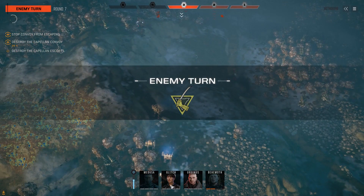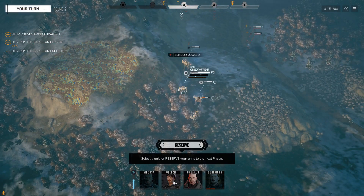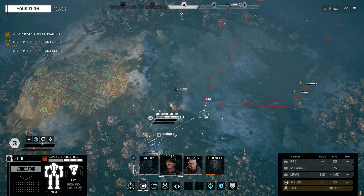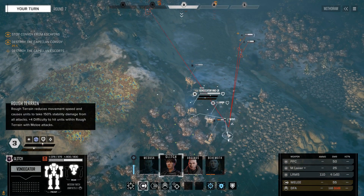That side armor is supposed to be weak. That thing in the back has got a sensor lock, which is not good. Vindy, you need to do work. You need to do some serious Vindaloo here. You have indirect fire on that guy, indirect fire on that guy.